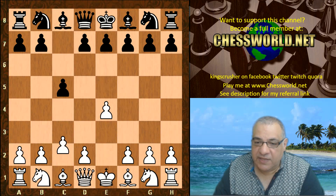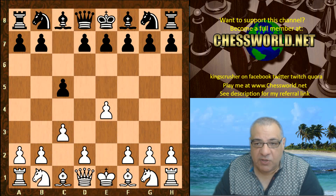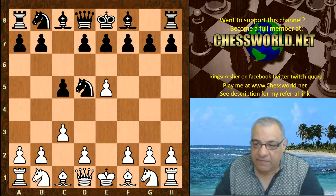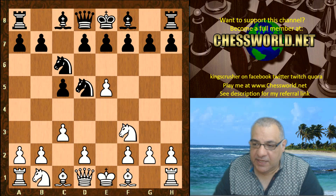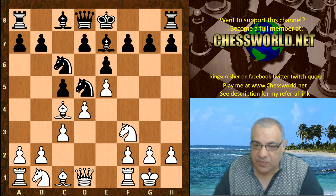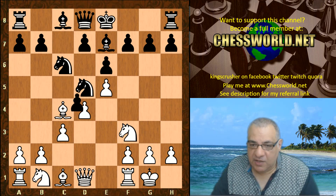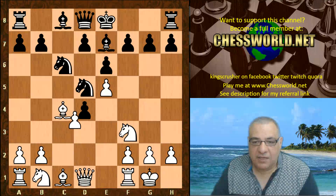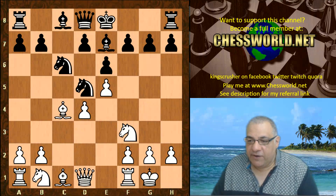E4 for Leela and we have a Sicilian defense from Stockfish. C3 — this could transpose into a Smith-Morra gambit. We have knight f6, e5, knight d5, knight f3, knight c6. This was the end of the book and we see the move bishop c4, e6, white castles, bishop e7, d4.